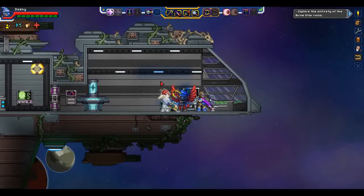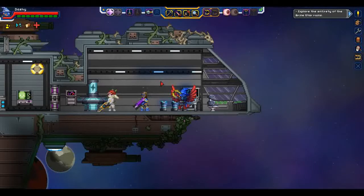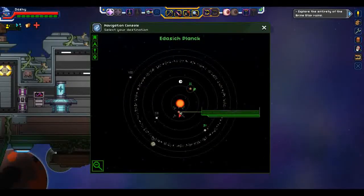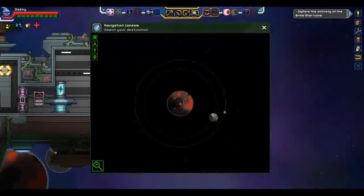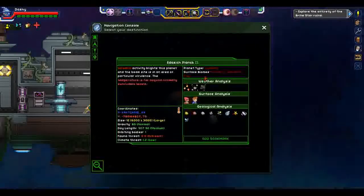When we last left off, we had taken a look at one of the planets that was specifically put in by Fracking Universe, the Frozen Volcanic World. We also got to take a bit of a look at a precursor biome. We unfortunately did not find anything of substance, but still we got to take a look at one. So this time around, we are going to take a look at a world that was actually in the original Starbound — and that, my friends, is the Volcanic World.